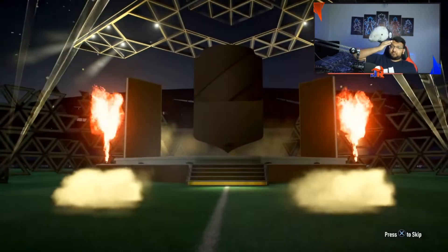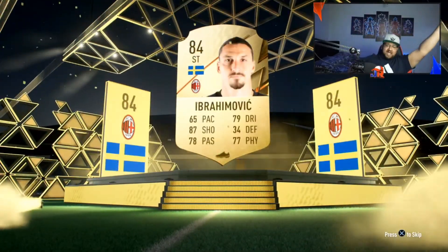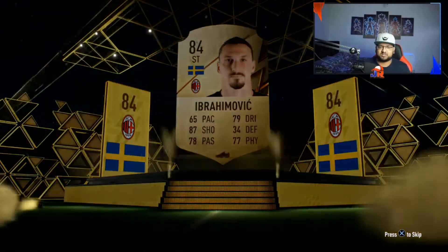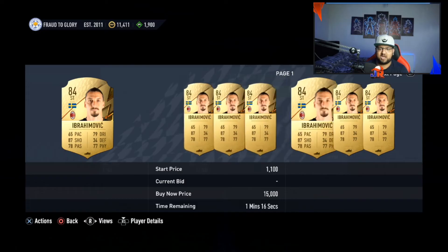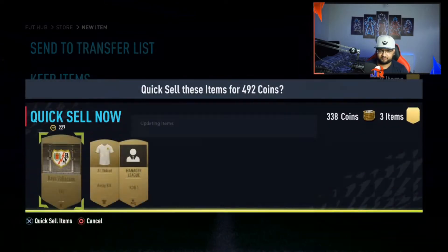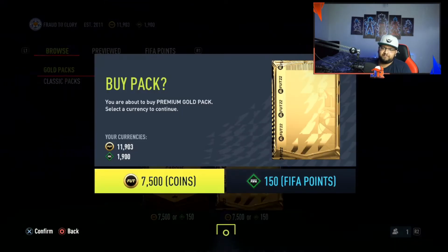Come on boys! Oh — Zlatan with that plus 13 pace or whatever it was, let's go! Big Ibra! Alexander — you love to see it with a massive pace downgrade. Ibra's like 3-2K, that is mad. We'll take Ibra, big dub! Come on, give me a walkout — imagine packing Neymar and Mbappe or something like that.